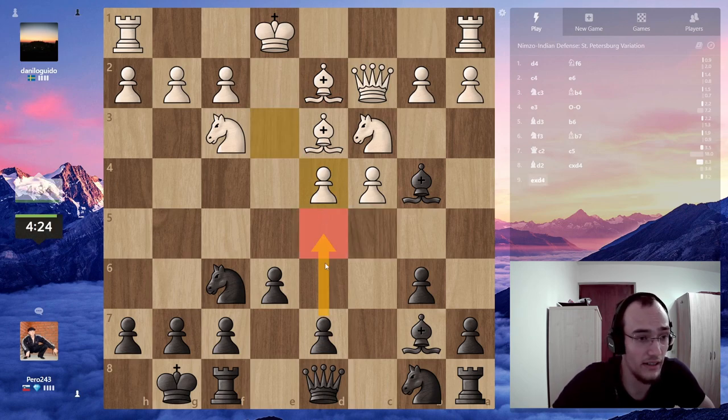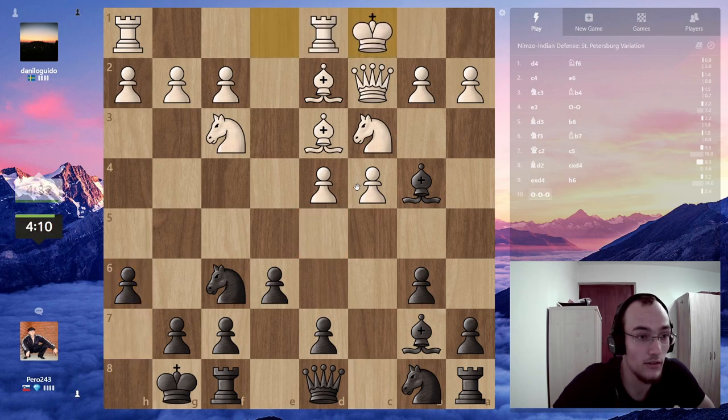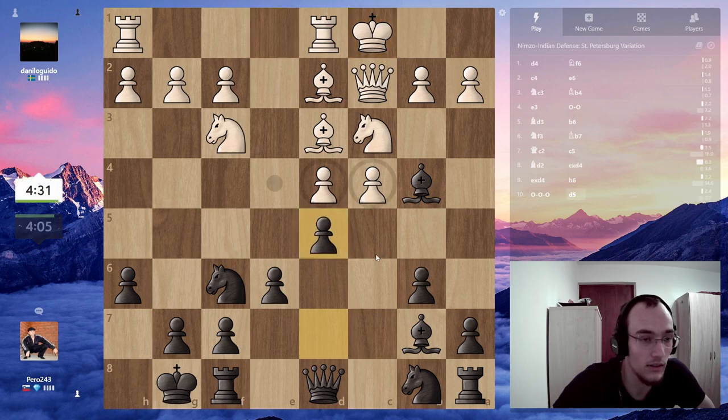Pawn takes and then d5 probably, but d5 because maybe I have an issue with this pawn. With d5 takes... yeah, I don't know. I'm just gonna play h6 and then d5. Castles long? Okay, that's weird.